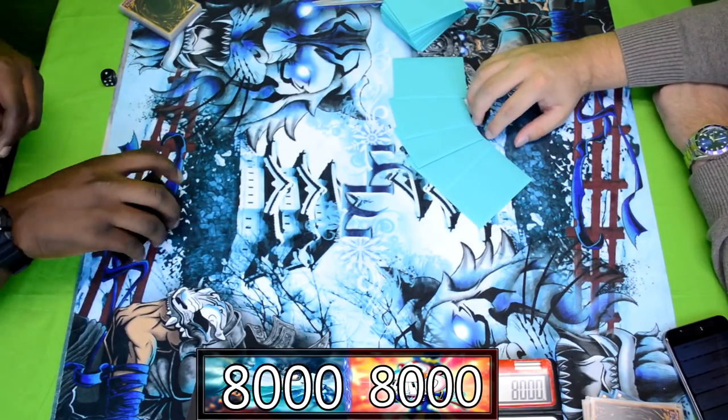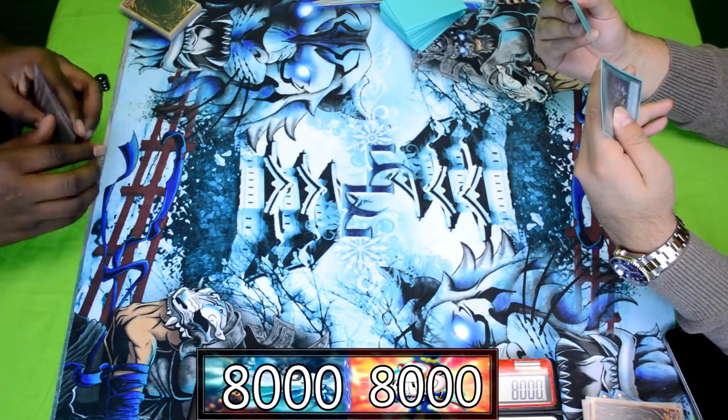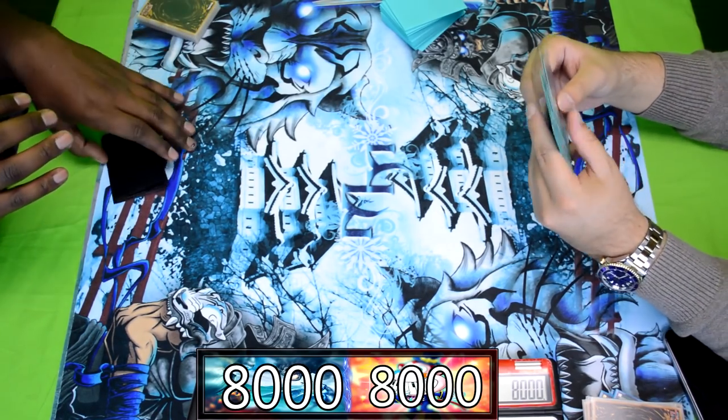Game 3 — Pepe redeems itself by going first and completely dominating the matchup, giving it the edge. Now Dragon Rulers are going to go first, and we'll see if it's going to be a toss-up between who goes first.